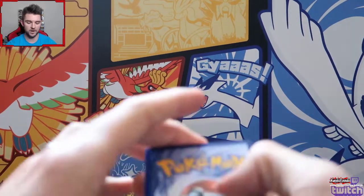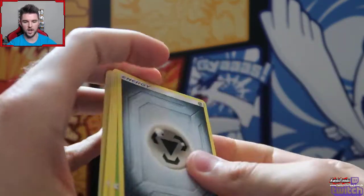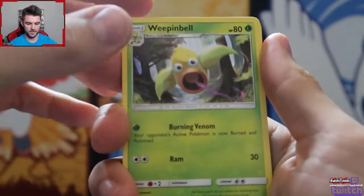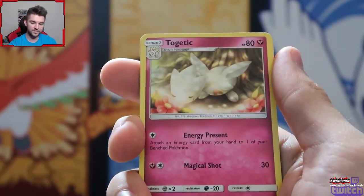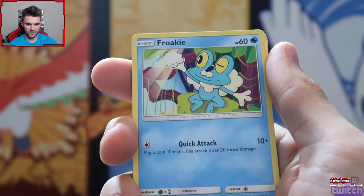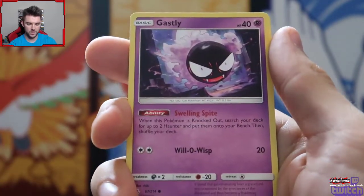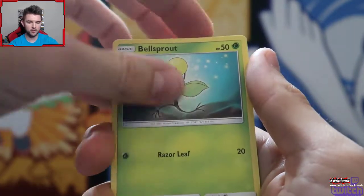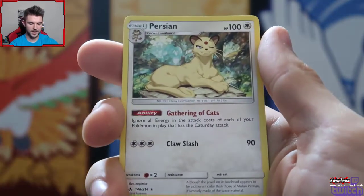That pack was definitely not turned over. There's an energy I don't care about. We got Wevenbell, Fero, Togadik, Froakie, Aeron Seal, Ghastly, Belthbrout, a Reverse Ekans, and the rare is a Persian.